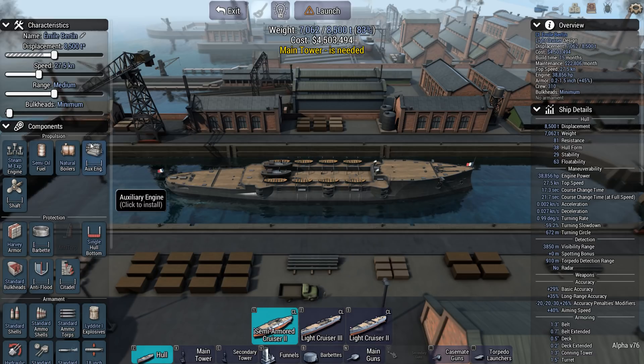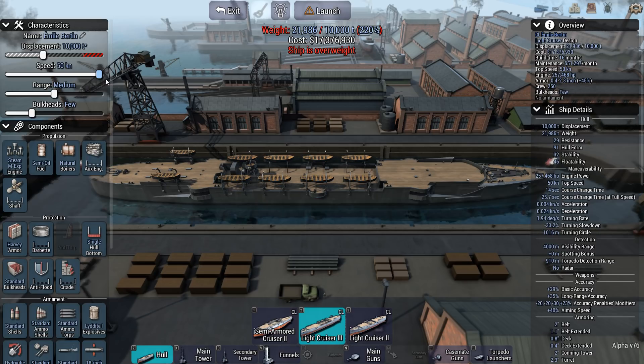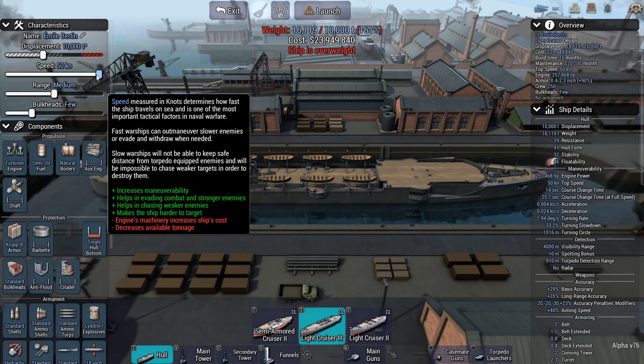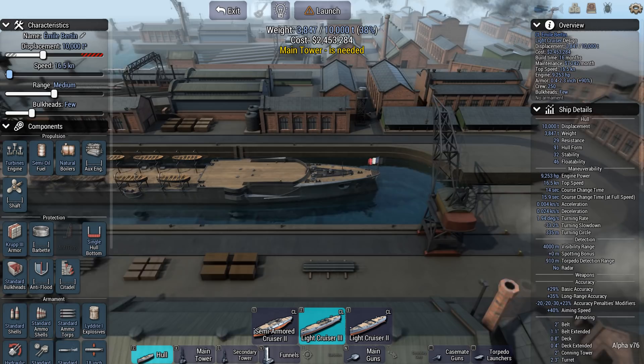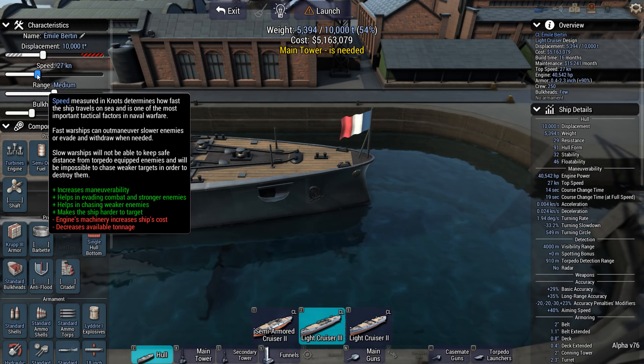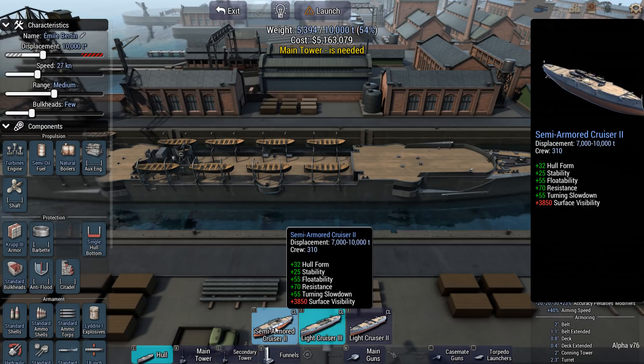Look at that hull form difference. How fast can this thing go — 50 knots? I'm never going to get there. You can get up to 50 knots if you really wanted to, but I don't think so. Anyway, there are some design requirements. 27 knots minimum — let's just set that to the minimum right now. I do like the light cruiser shape a bit more than the semi-armoured cruiser. This thing does have a lot more resistance though.